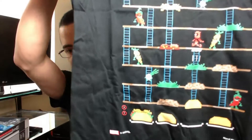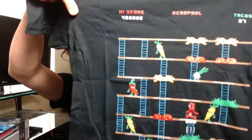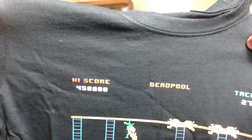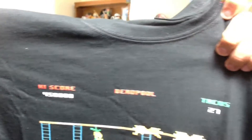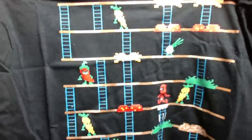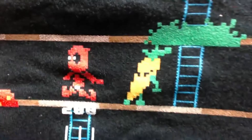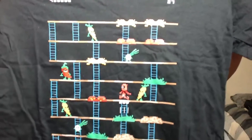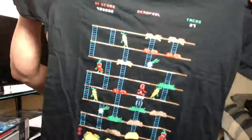Off the get-go, there goes the shirt for this month. For some reason this reminds me of Burger Time, but once you get a closer look, you can see it's a Deadpool shirt with a high score, as well as a score of tacos. It's a little 8-bit influenced Deadpool shirt — brings you back to Burger Time and Mario Brothers from the 80s.